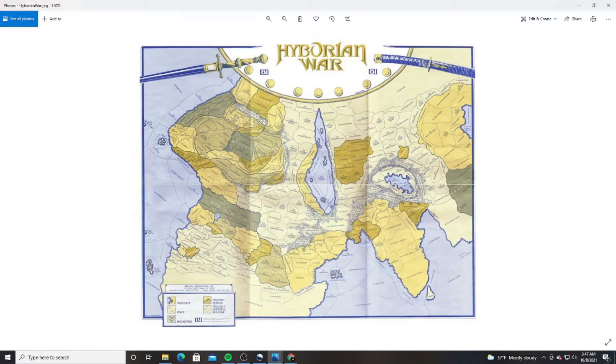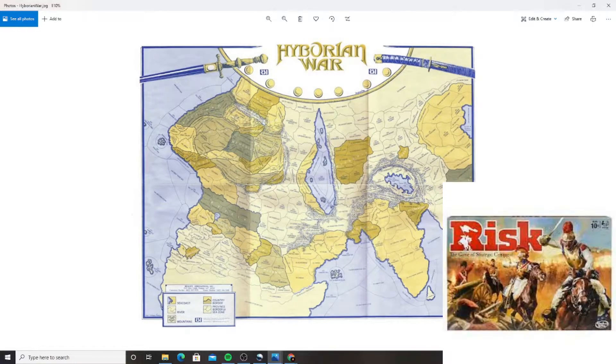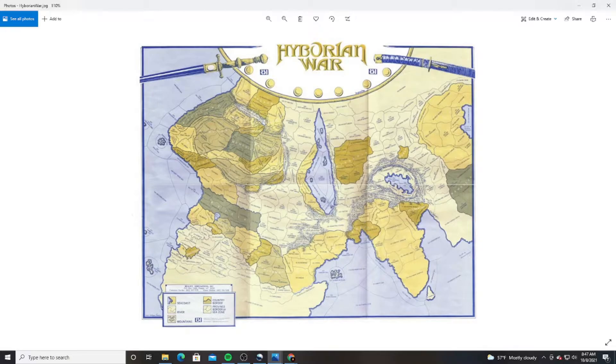The way that I describe Hyborian War to my friends and people I think might be interested in something like this is simple. Imagine the board game Risk — that board game you probably haven't played in a long time — where you and your friends sat down at a table and tried to conquer the world. There was a lot of secret deals, borders, and backstabbing. Now imagine that instead of 5 players, it's 36 players all over the globe, and you get a map in the mail every month of what happened. On a macro scale, that is Hyborian War.